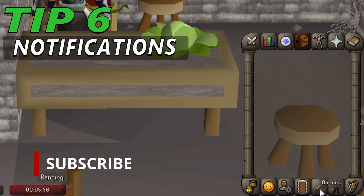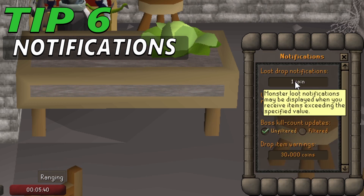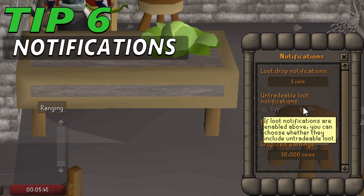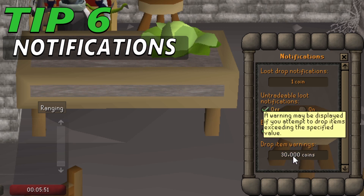Tip 6: Notifications — a great tool for loot drop notifications. Insert 1 GP and you will see every drop you get from any NPC. You can always change the amount you want to set as a threshold, but my recommendation is to keep it at 1 because it's cool to see what you get.